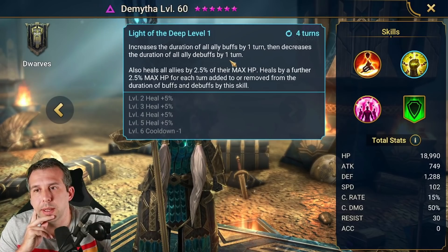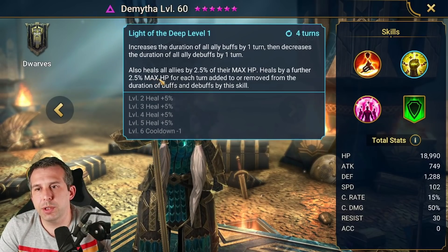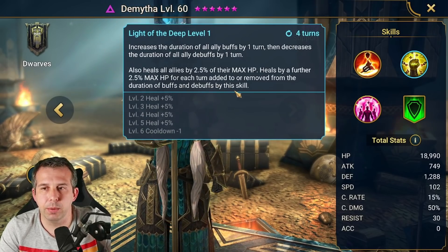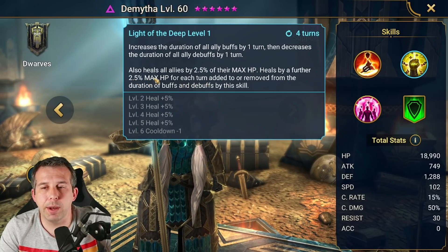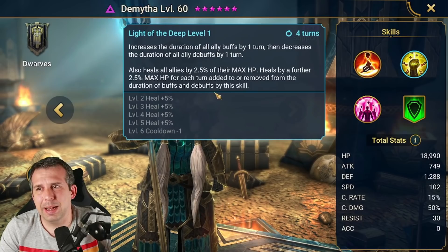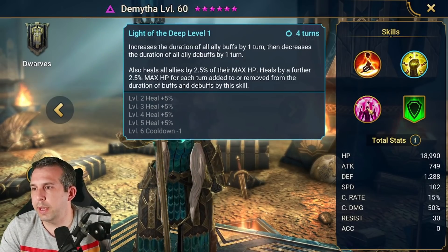The A2 increases the duration of all ally buffs by one turn, then decreases the duration of all ally debuffs by one turn — wow, that is really cool. It also heals all allies by 2.5% of their max HP, plus a further 2.5% for each turn added to or removed from the duration of buffs and debuffs by this skill. So if everyone has one buff and one debuff, that could be an extra 25% heal or more — if you've got multiple buffs and debuffs running, that heal could be absolutely mammoth in a Clan Boss setup.